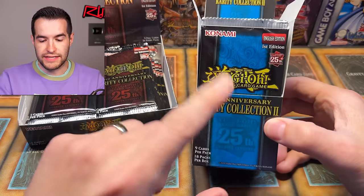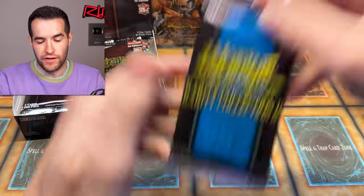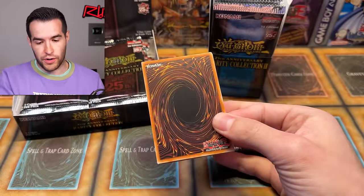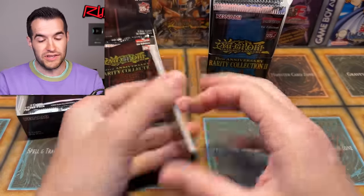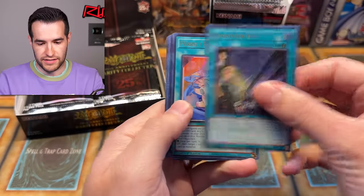Here are your two boxes. There are 18 packs in the new one and 24 in the old one, so we'll alternate and do a couple more Rarity Collection 1s as we go. My prediction — these are pre-release Rarity Collection prices, which will help. But there are not as many great cards in Rarity Collection 1 as in Rarity Collection 2. I'll probably go with the new one just because new is usually harder to beat because of all the pre-release prices.